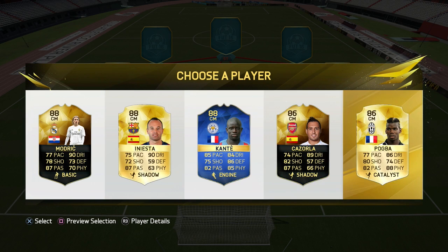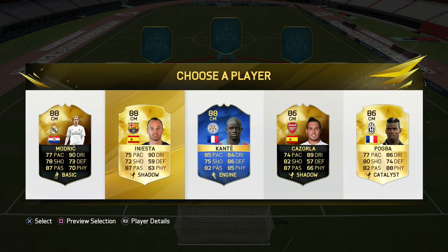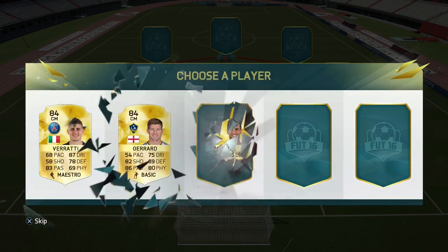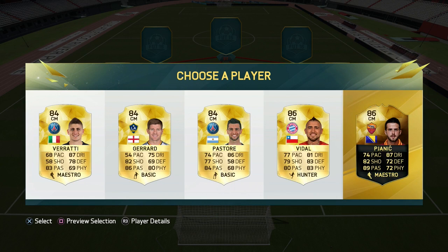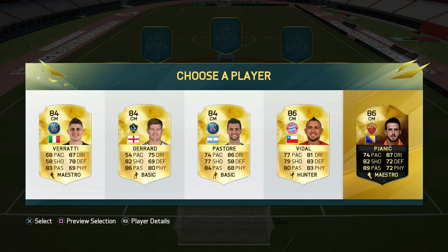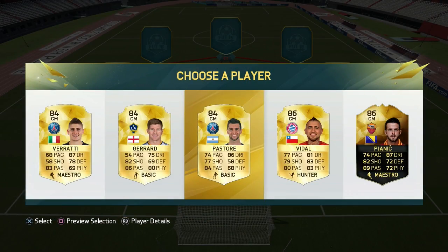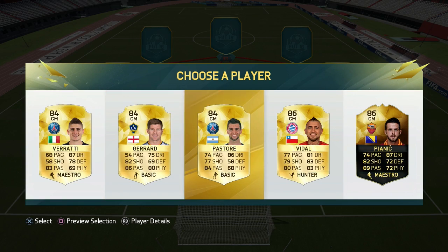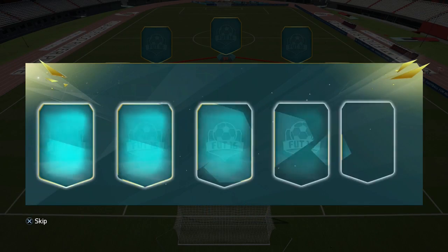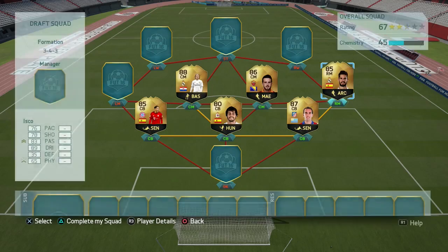This Kante card looks really nice but we are going for the Liga team, so maybe we can have some on the bench — let's see if we can get some. I'll just go with Pjanic and see if we can change him. I'm going to go with Isco.